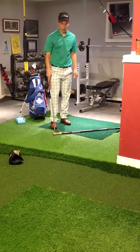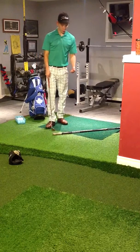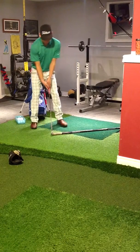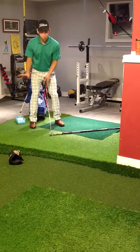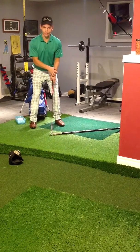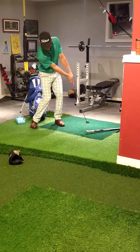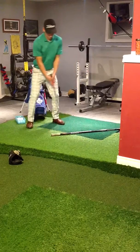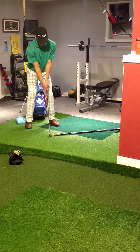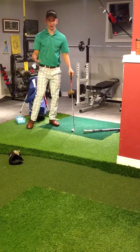So what we're going to do is work on maintaining that flat left wrist through the Impact Zone, just by pushing on this stick here, and with that weight there, we can really ingrain what it feels like to maintain that flat left wrist through the Impact Zone. So we're just going to push it, maintaining that flat left wrist — and that's all it is.